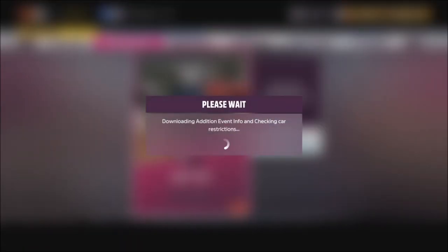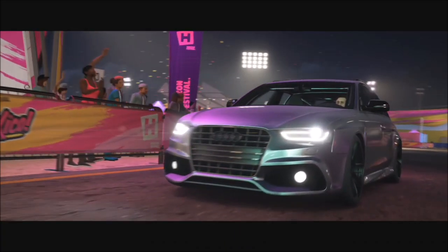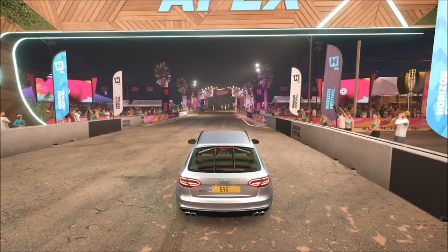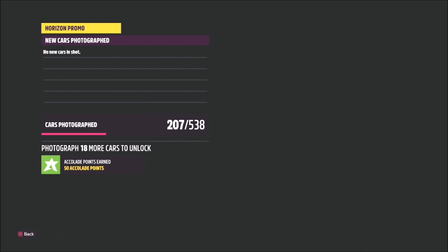When you type that share code in, this race will pop up. Then hop into it, pick whichever car you want, and as soon as you set off hit up on the d-pad to take a photo. Once you've done that, hit the right bumper and that's the challenge complete — literally as simple as that. So you're at night time in any car: Twilight Saga complete.